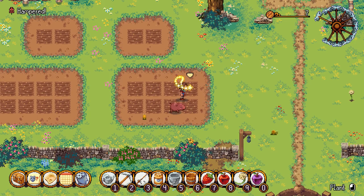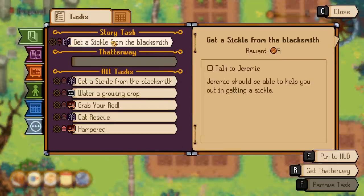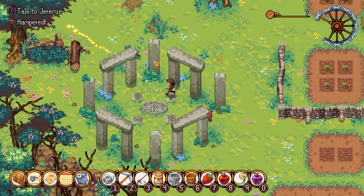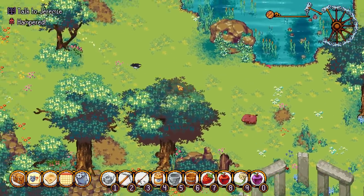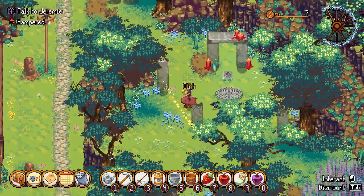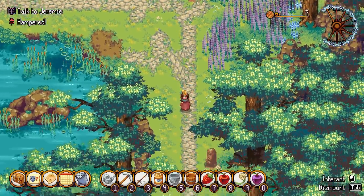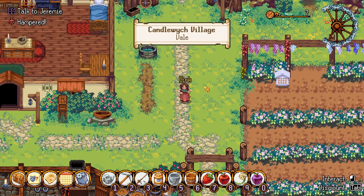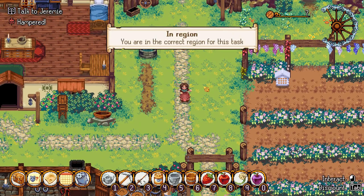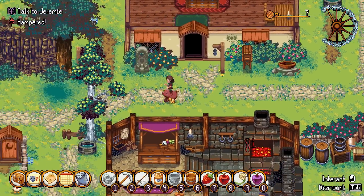If we press F1 we can use that to show us where we need to go for our quest, depending on which one we've pinned. So if we pin that and press F1, this is going to show us how to get there - so you can always find your way around. Sometimes you can get lost in the game, it's quite vast and quite a big area. It's a good tip to use F1 on the keyboard to know where you're going.